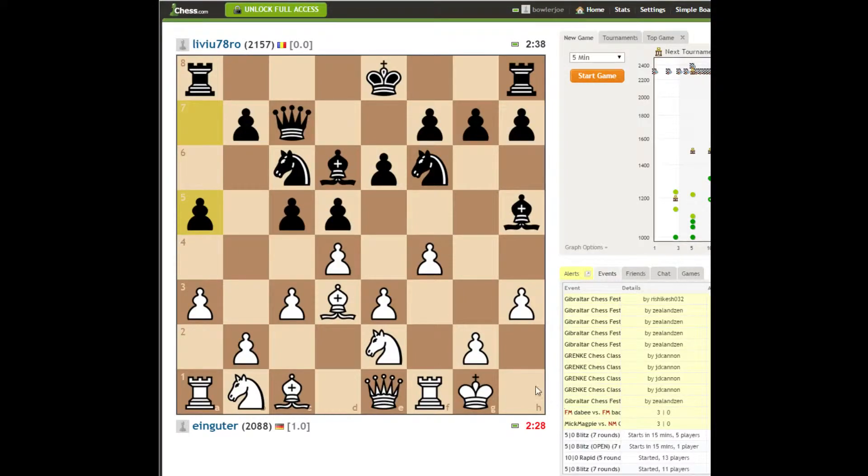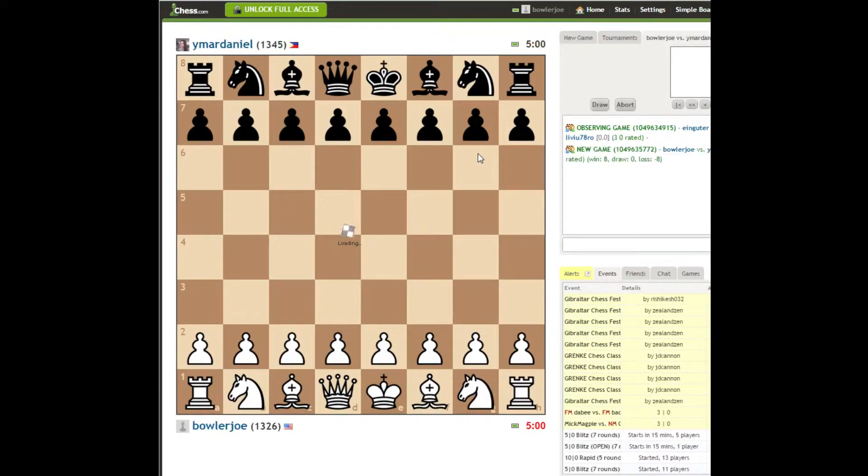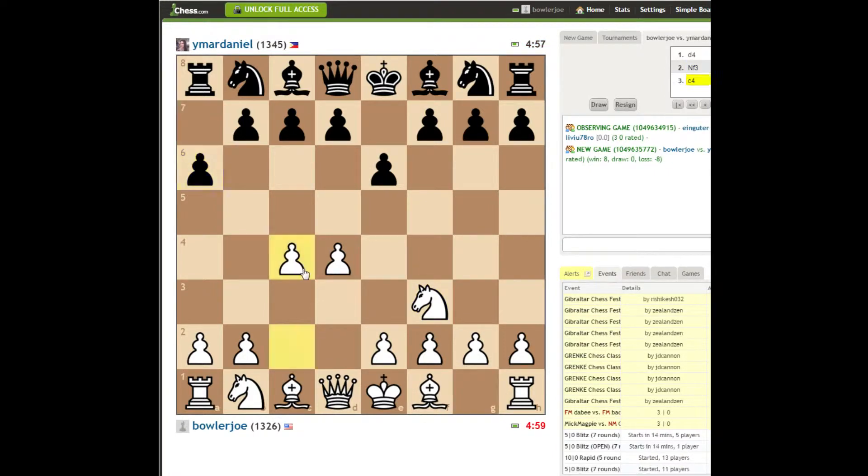Welcome back everyone to another 5 minute match. Classic opening for me: c4, d4, knight f3. Let's try bishop outside the pawn chain this time — switch it up a little bit.